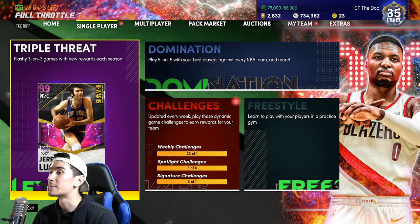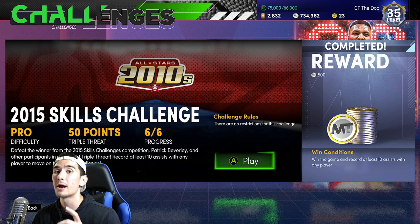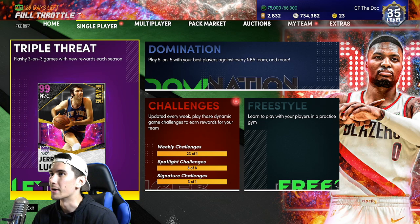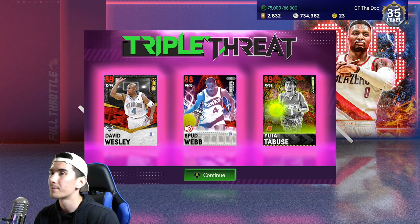You guys can get this challenge done in Triple Threat Offline, but you can also do it in Spotlight Challenges. If you've completed the 2015-2017 Spotlight Challenges, you can play game number two, which is a 3v3 Triple Threat game, and the tallest player on the opposing team is six foot one. I think this game might be the best game to play to get this challenge done, because in Triple Threat Offline you can match up with anybody — you might match up versus a seven foot five player. Either way, this strategy works in both Triple Threat Offline and Spotlight Challenges.